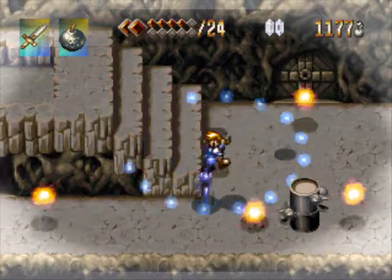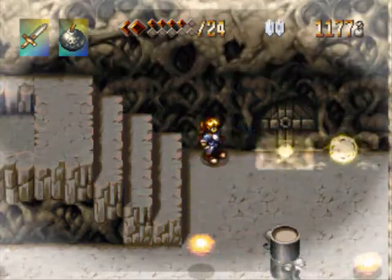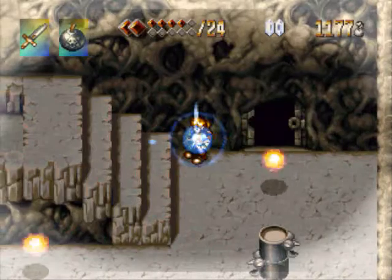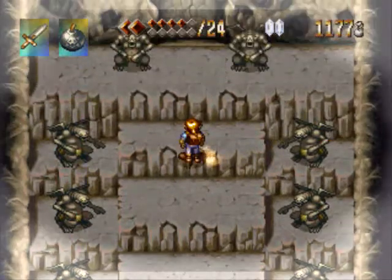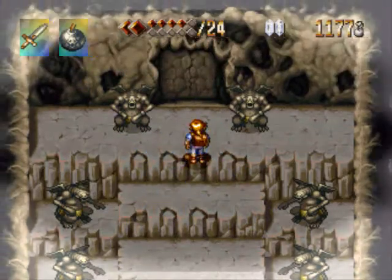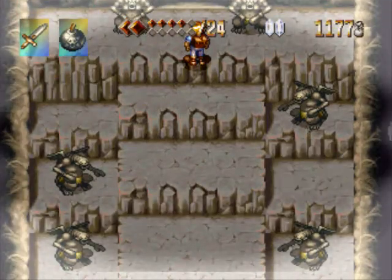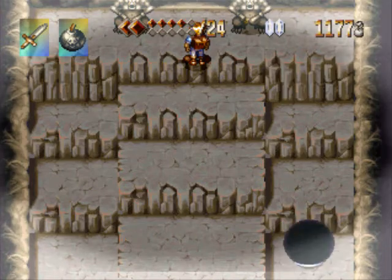Now we're on to the shadows. I don't like this room. For some reason these soul eaters — I looked it up just a second ago because it was bothering me not knowing their names — they're called soul eaters. They like to disappear more than usual. You swing at them and they'll disappear. I don't know, they're annoying, I don't like these guys.